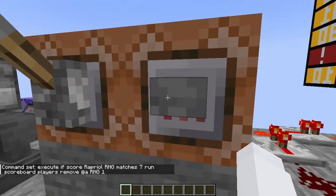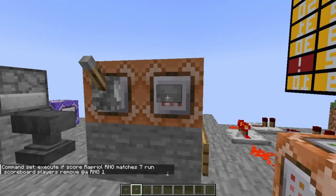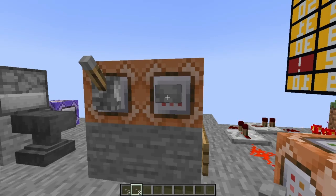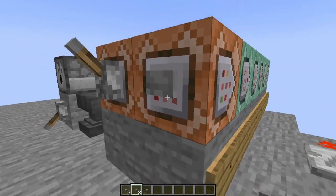So if I click on this button, I should get a random number. Getting one, getting one again, two, one, two, two, one — I'm always getting ones and twos. Am I that unlucky?